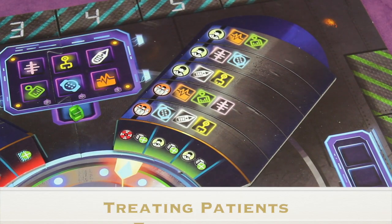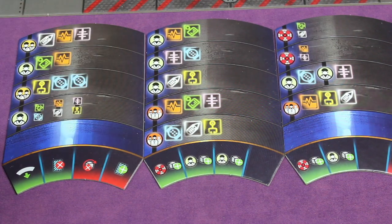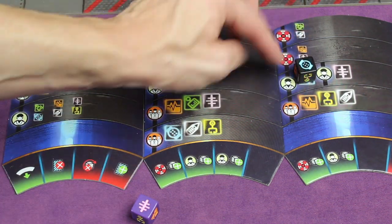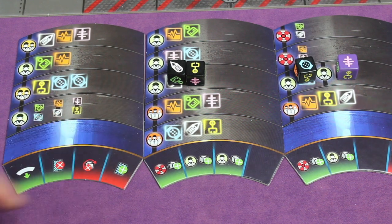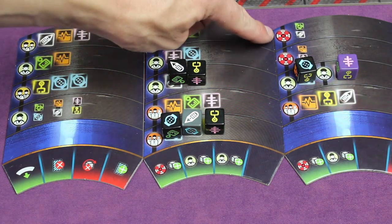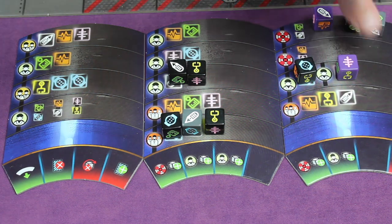The second thing you can do is work on patients. A single person icon means only one player places everything on that line. If you see multiple single-person icons on the same line, different individual players must each cover separate sections. An orange icon with two people in focus and one out of focus means at least two people must contribute, but more is fine. A red icon with four heads means every player must play, and if the icons are small, each player must play either a white or a green die to finish that line.